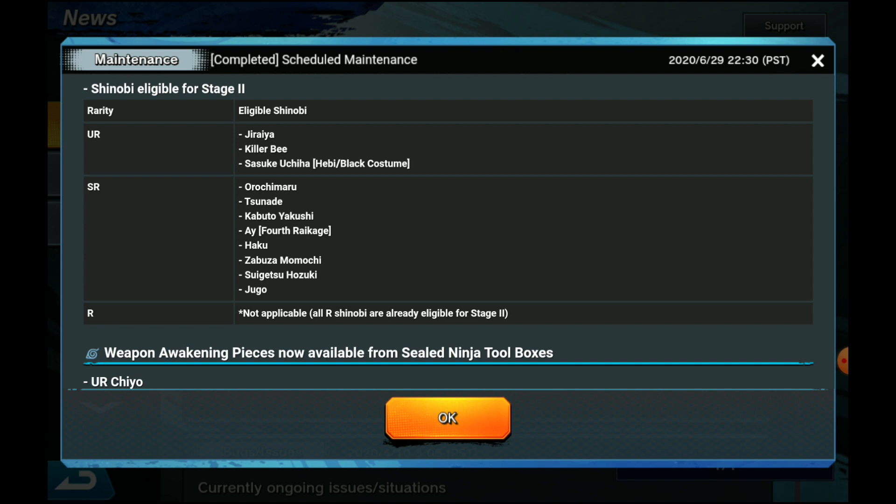For those wondering how you get Limit Break 2: you have to complete Limit Break 1 and then have enough fragments and weapon fragments to complete Limit Break 2. I want to go through which limit breaks you guys should be focusing on, which ones are the best, and who you should actually limit break depending on their abilities.